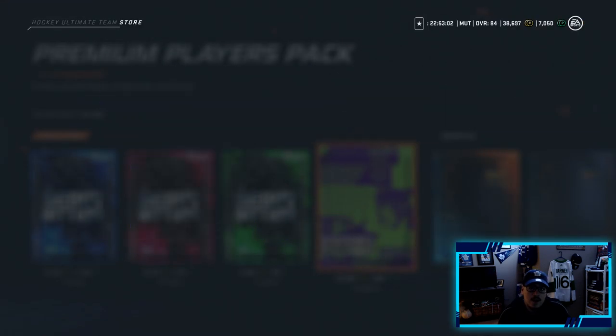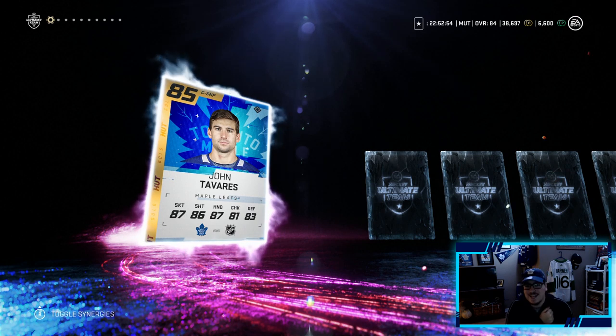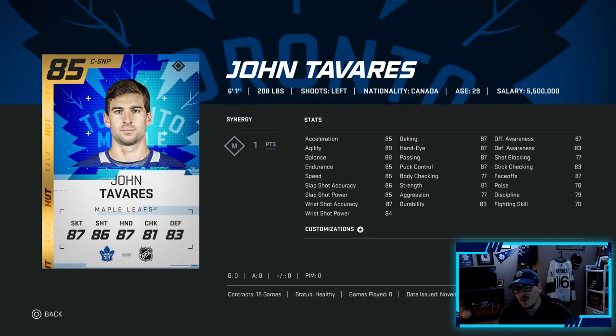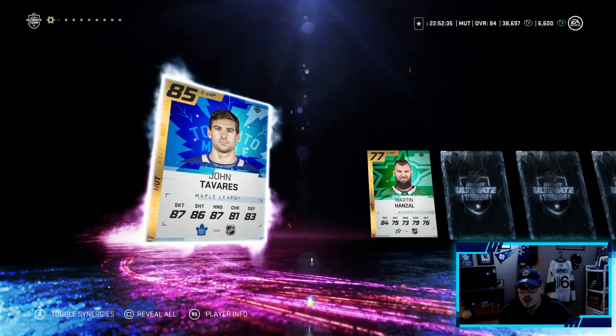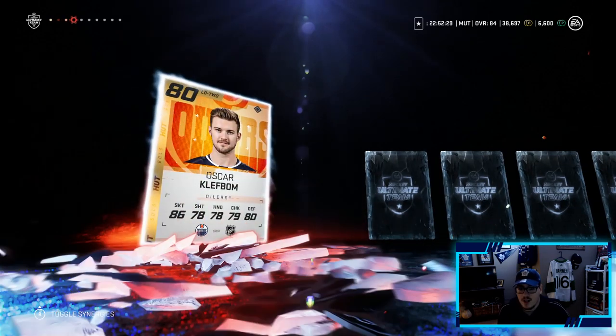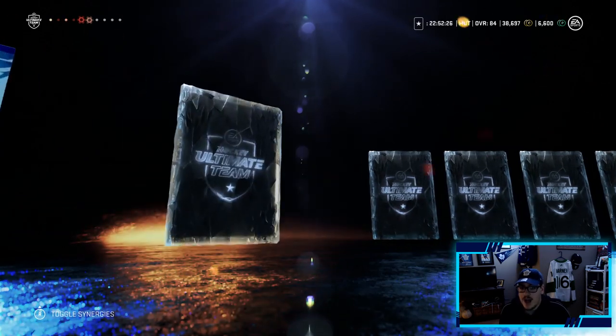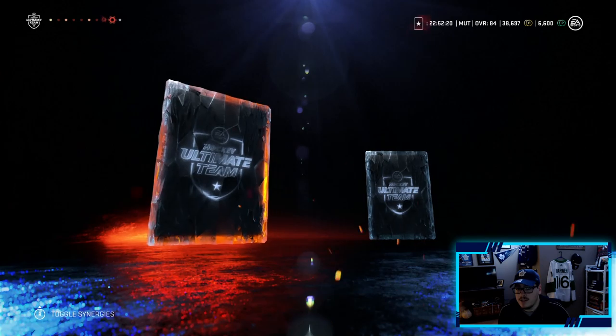Let's pull something bigger than an 82 - John Tavares! There it is - 85 overall, that's my captain John Tavares! There's that purple tint we were looking for. He has a very good shot, very good face-offs, that might be our first line center now. John Tavares welcome to the team - that is a big pull for us, our first purple tint of the series. These packs are juiced - we also got Oscar Klefbom, Teuvo Teravainen. We have some big upgrades to make now.